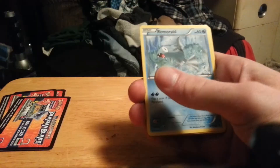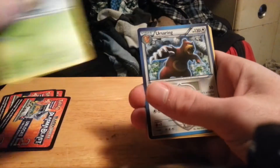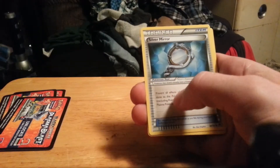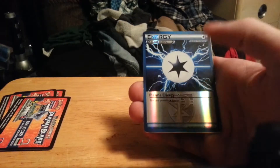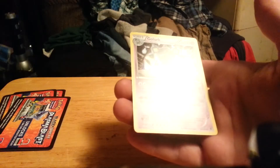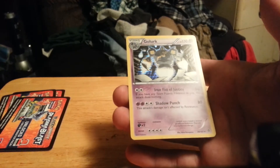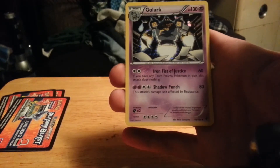Next pack, one more after this — hopefully pull something good. We have Snorunt, Remoraid, Throh, Surskit, Karrablast, Ursaring, Silver Mirror, Ultra Ball. Reverse is a Special Energy, and a Gallade for my rare. Very nice — Iron Fist of Justice.